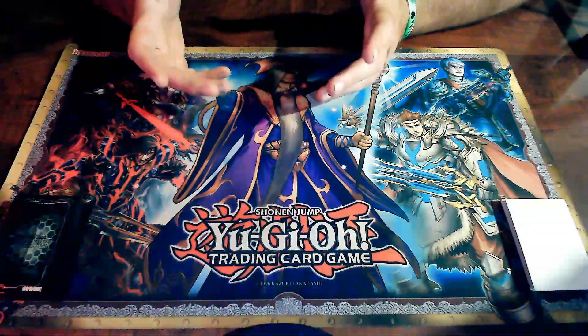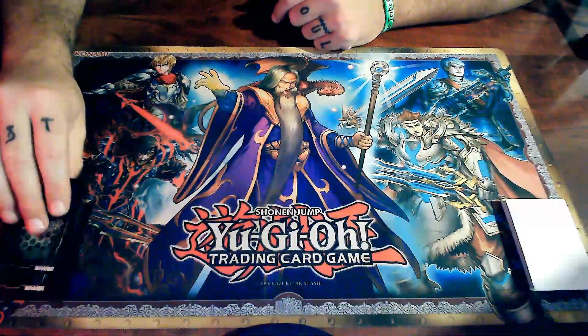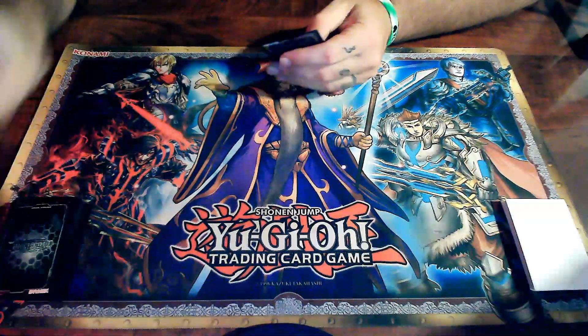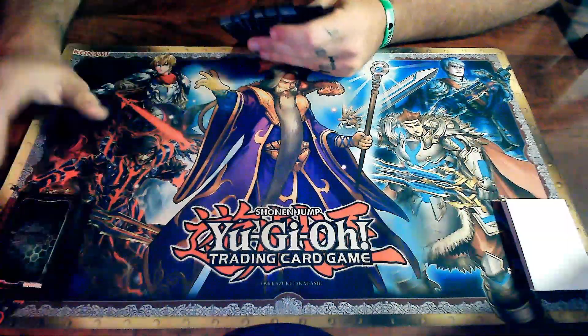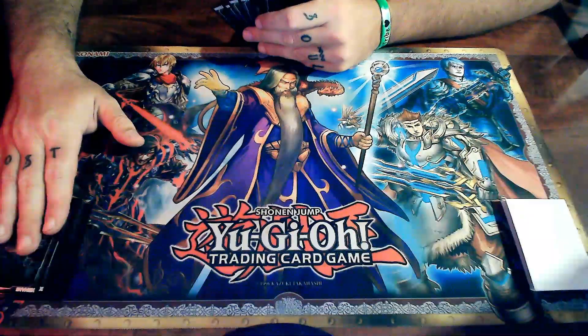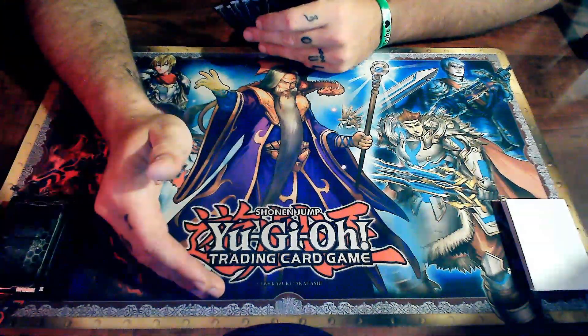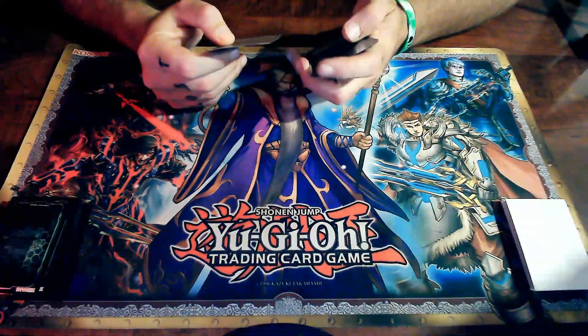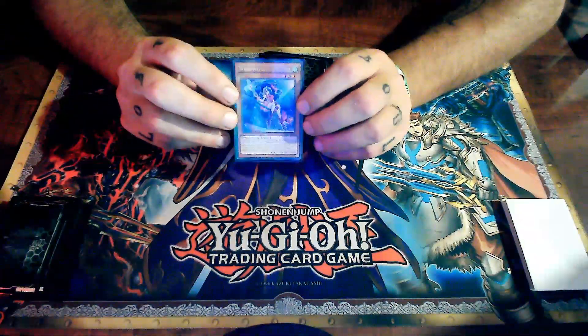To start off, you can either flip a coin or play rock-paper-scissors to determine who goes first, and then you draw six cards — your starting hand consists of six cards. On your very first turn you do not draw a card, and you cannot attack on your very first turn either.